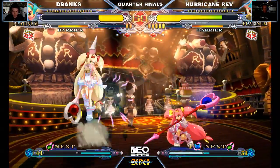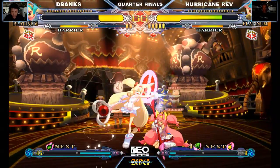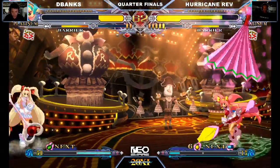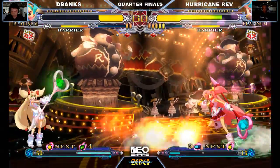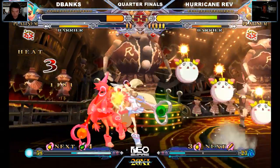Bait set this time. That super is actually really good because you can cancel it straight away into an item — very great. You've got to be so wary of Platinum's zoning pressure. Counter hit — not good, not good at all.